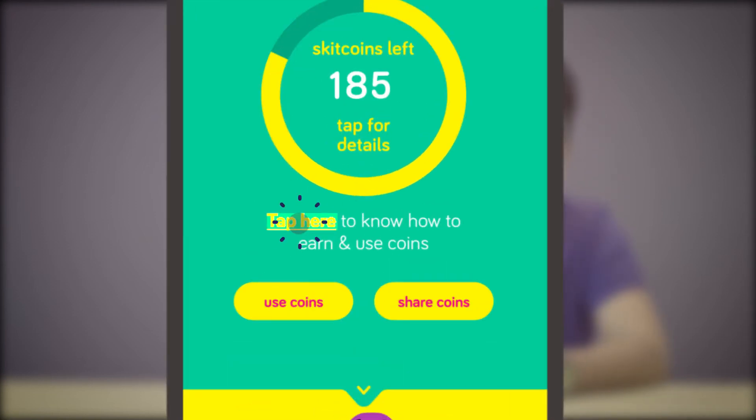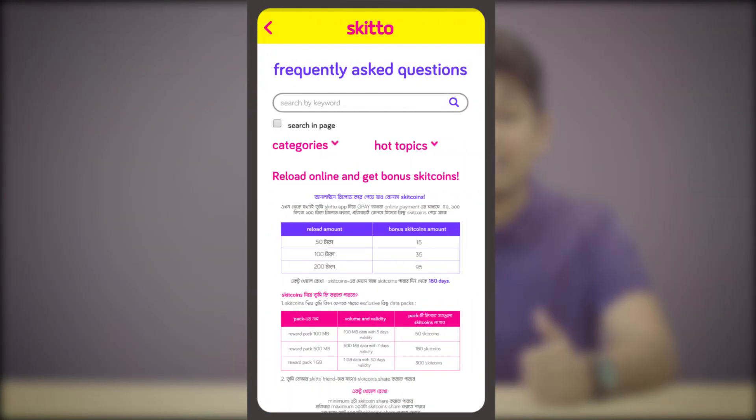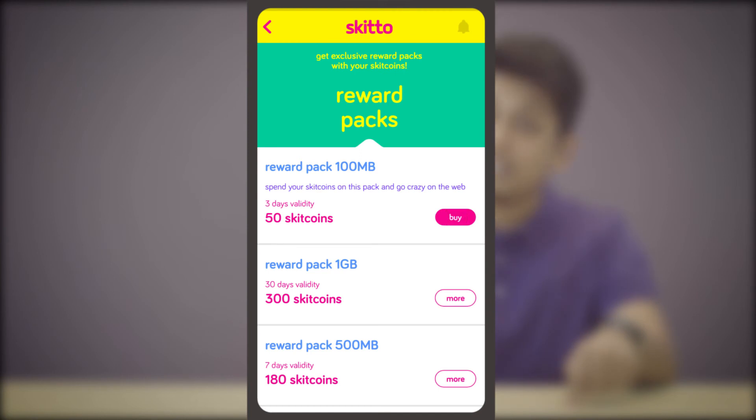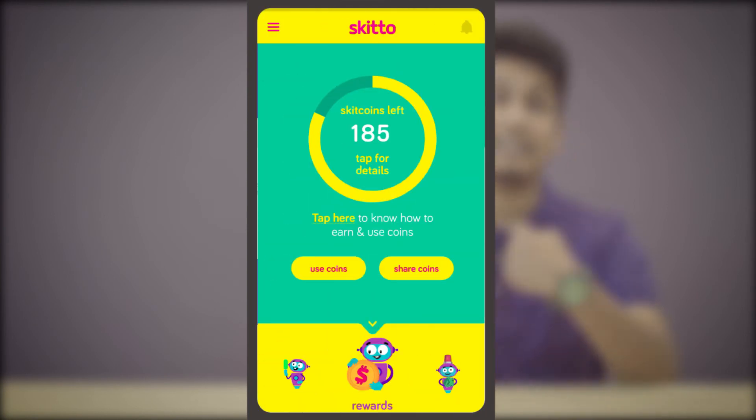If you want to reload and get Skit Coins, you can tap it. That means you can get Skit Coins free online. You can get Skit Coins and special data packs. How awesome is that?